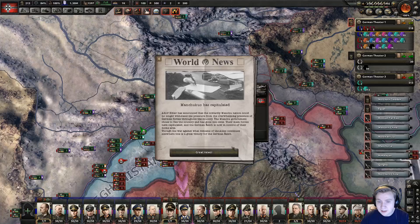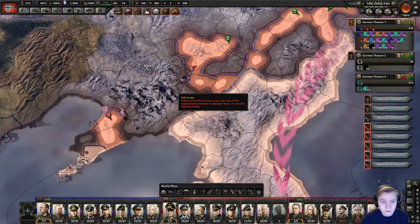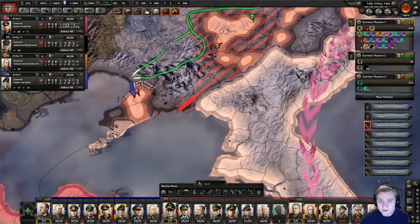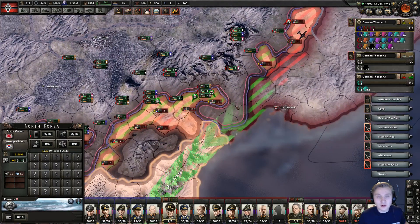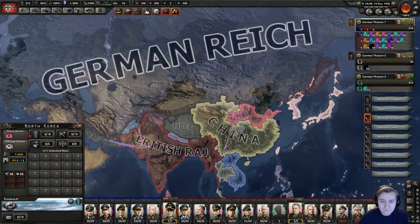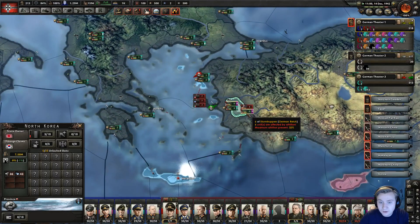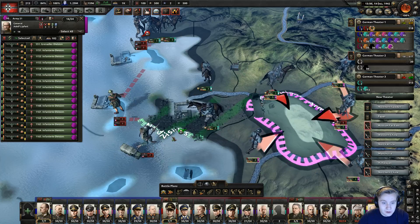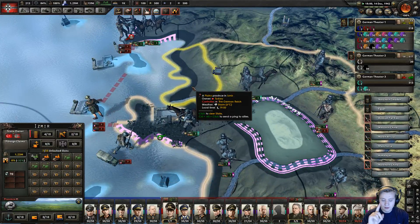We've cleaned up that little front — Manchuria is now taken down. That should leave a couple of divisions a bit confused and we should just clean that out. Of course they have random provinces here and there because Japan's army, while not massive, is large enough to be annoying. This is good, this is really good. So I'm going to take everyone right there, split them in half, and do half right there.